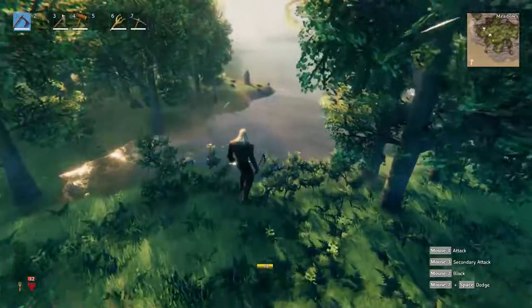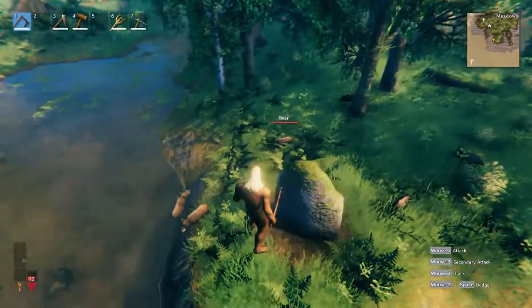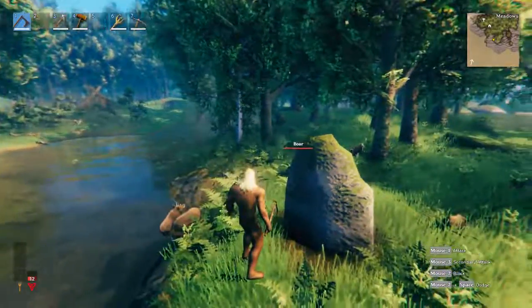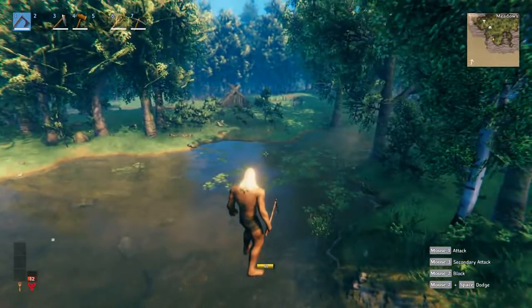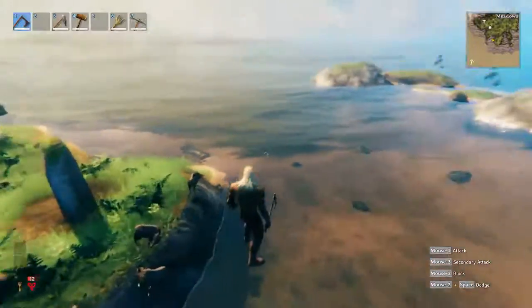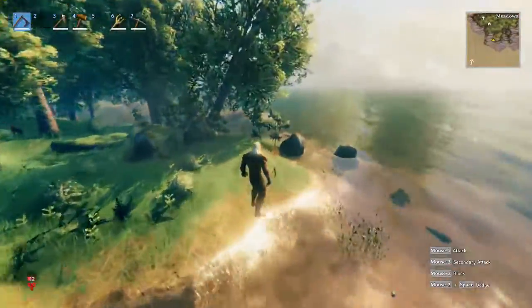We've got the starter village here with the maypole — great. We've got a boar stone right over here, which is nice. You could enclose this and have a boar farm. You've got some necks over here as well — whenever you see those tadpoles you're going to have necks — so you've got a pretty decent food source.